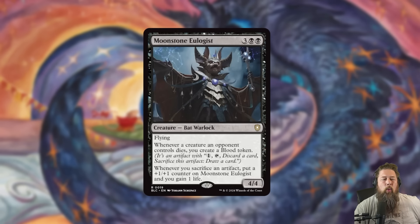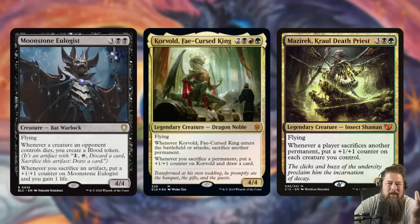Next up we get a big old bat warlock in Moonstone Eulogist. It's a 5-mana 4/4 flyer that says whenever a creature an opponent controls dies, you get to make a blood token — bats gotta drink the blood. And then whenever you sacrifice an artifact, put a +1/+1 counter on it and you gain a life. Moonstone Eulogist reminds me a little bit of a safer Korvald, or maybe a safer Marchesa the Black Rose — one of these big five-drop flyers that grows as things are sacrificed.